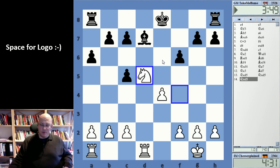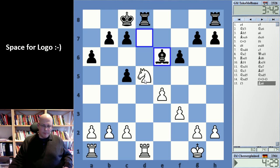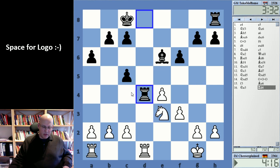So if I go to e3 here — takes, takes, bishop a2, b3 — no, it's a trap. It's trapped. Black cannot take on d1, and a2 — oh, that's an interesting move.